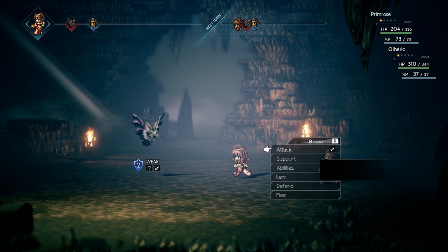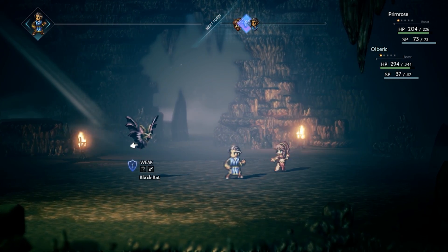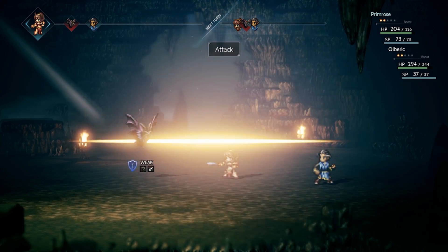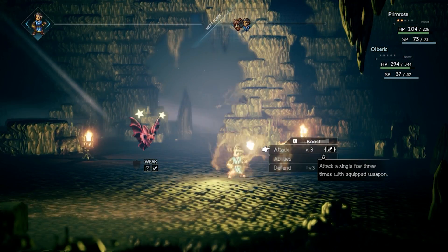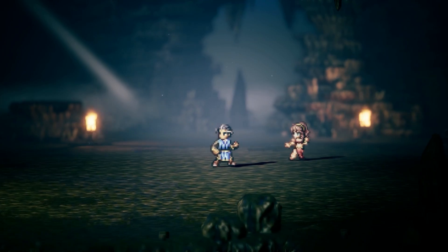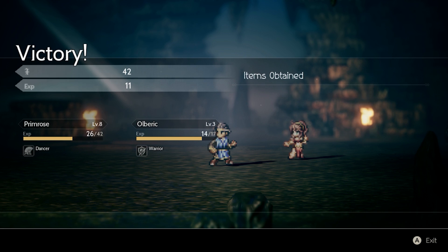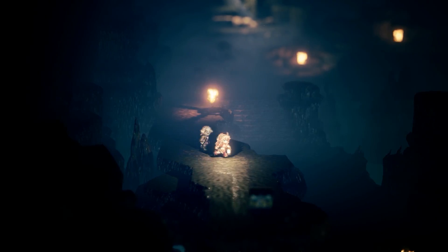Octopath Traveler is a 2D/3D strategy turn-based RPG. You might be asking yourself, what is 2D/3D? Well, it's essentially what they call HD-2D, which is kind of like the 16-bit era brought into a 3D effect field. Visually it's stunning and impressive, and one of the things everybody really wants to see after seeing this game is Final Fantasy 6 and all the old Final Fantasies remastered in this style — same thing with Chrono Trigger. I think this would be a great way to bring out any 16-bit classic game that's in that sprite-based visual style.